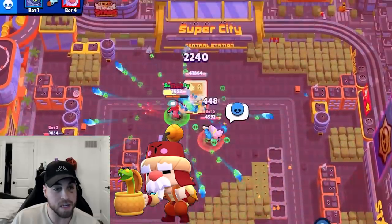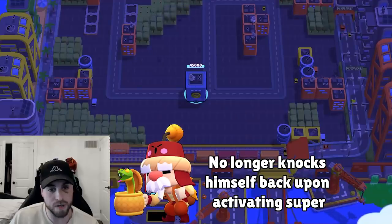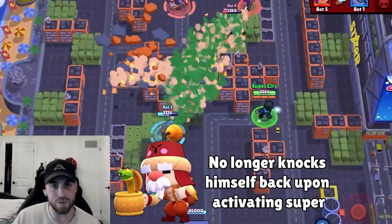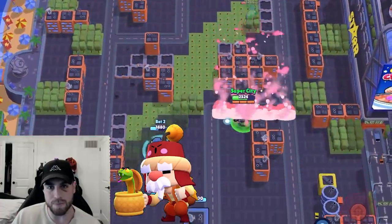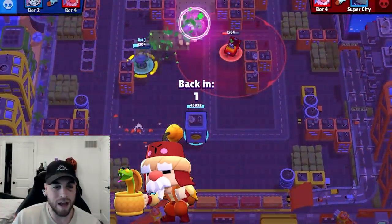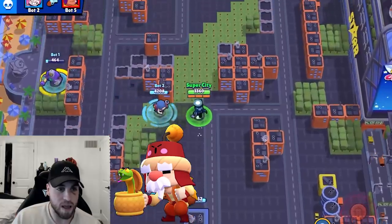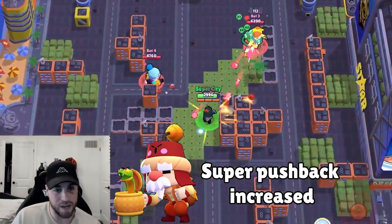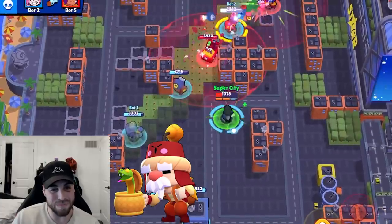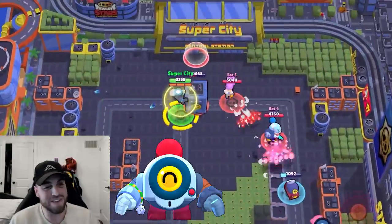This next change sounds really small but I think it'll be really impactful: Gale no longer knocks himself back upon activating his super. It kind of seemed weird before because you wanted to get close to enemies when they were stunned with his first star power, but getting pushed back made it less effective. Now it enables him to get that extra damage when they are stunned. Finally, the super enemy pushback distance has been increased — I think Gale's going to be really strong in upcoming competitions.